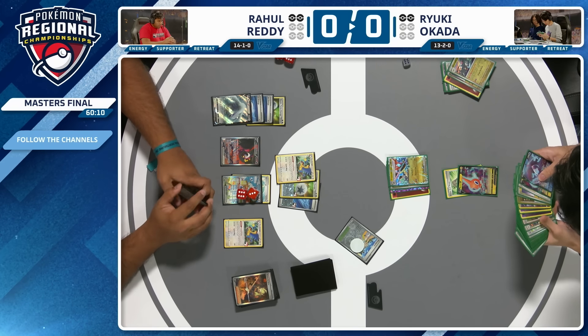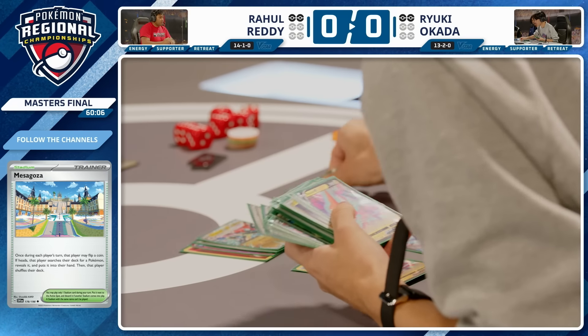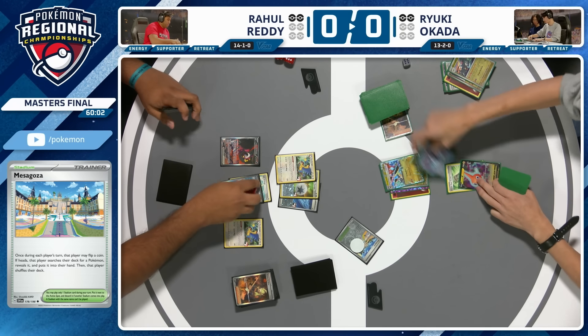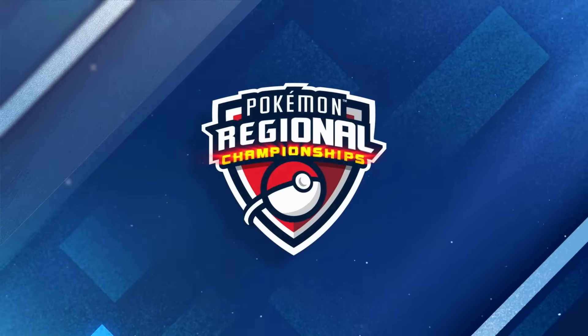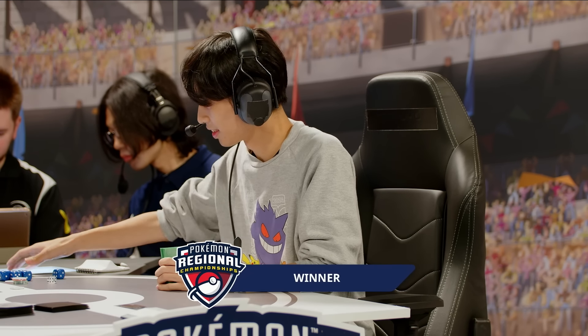There's a Mezzagosa flip — heads for Ryuki. Looks like Lumineon could be grabbed. Lumineon, Boss's Orders into that damaged Squawkabilly EX — and Ryuki takes Game 1 here in our Dortmund Regional Final, with an absolute masterclass, completely dissecting Rahul's board. Game 1 goes to Ryuki!